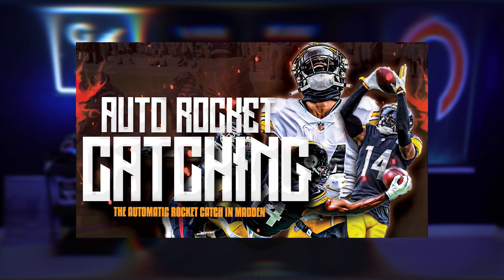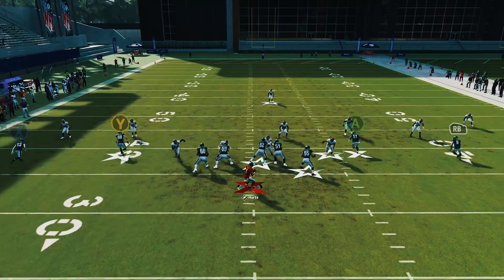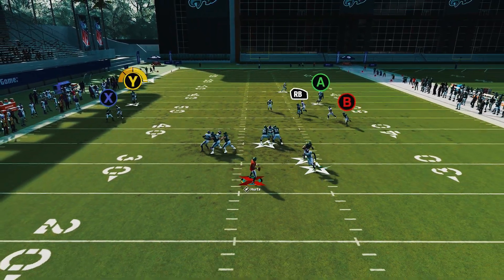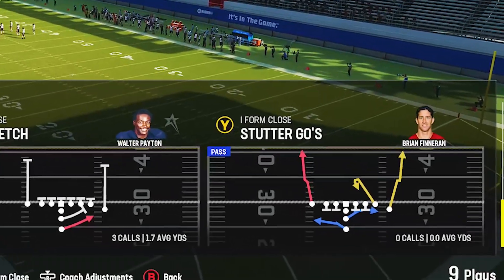What is up guys, Zane from the Zane Madden YouTube channel. About a month ago, I put you guys onto a route that was an automatic rocket against man coverage and can be used to beat zone coverage in the form of the fade smash concept. Today, we're gonna come right back at you with an under center concept that you guys can utilize — and this is going to be the stutter go route.